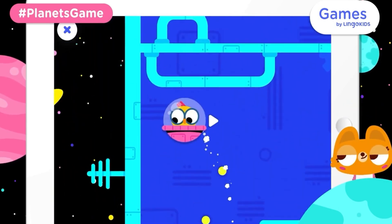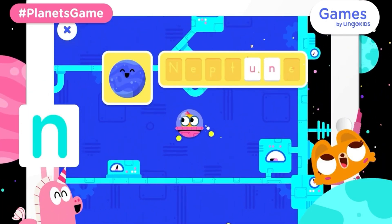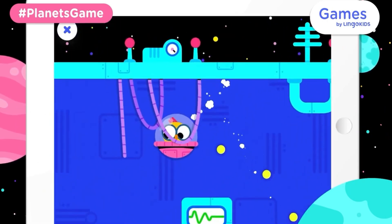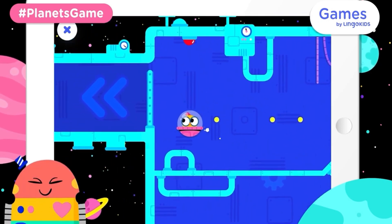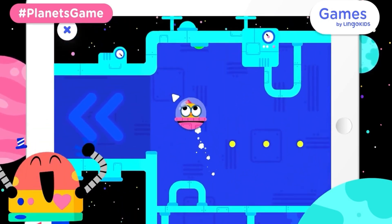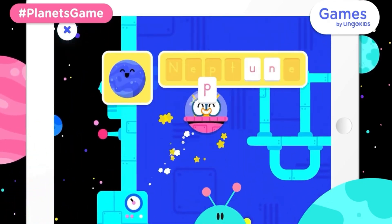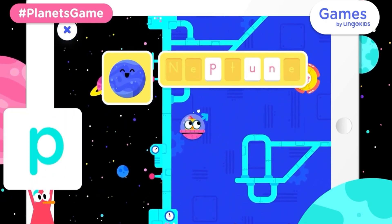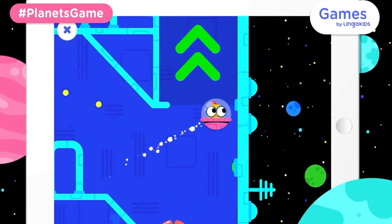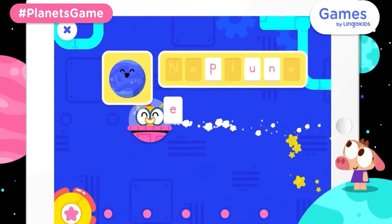Try going this way. N. You found a letter. Try going this way. You found a letter. Try going this way. E. You found a letter.